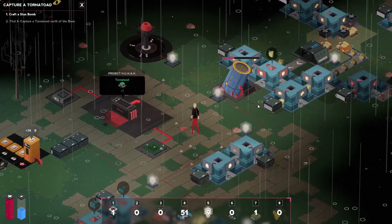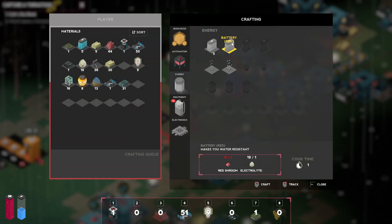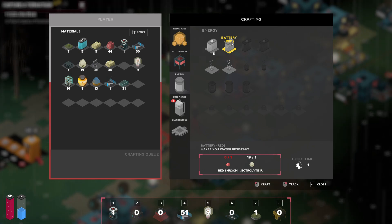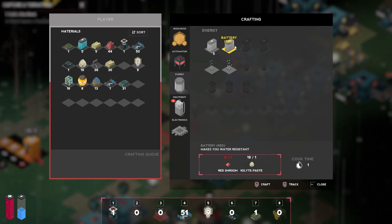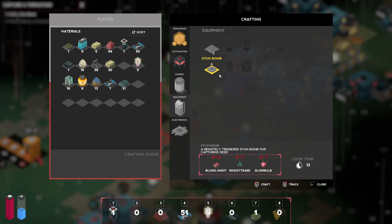Now — okay, so we have red shrimp seed, red batteries. It makes you water resistant, which I think means I can go in that blood water and not get hurt. That's actually very cool and very much needed. There's also woozy tears — I don't think we found any yet, but I saw it as an option on the picker pal, so that is not difficult to make.